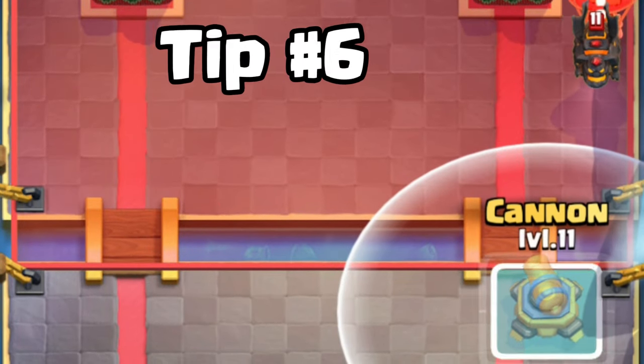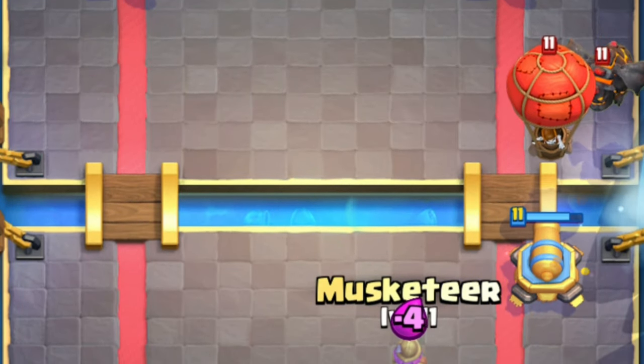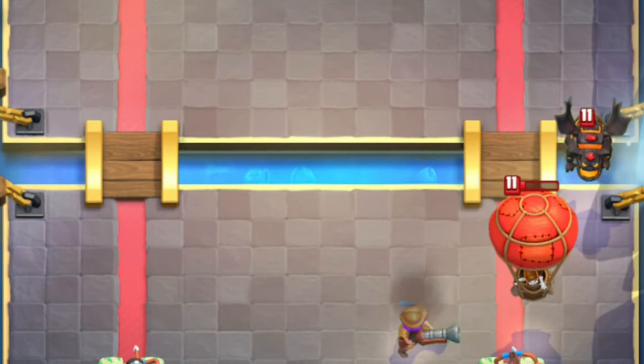Tip number 6. Place your cannon like this against Lava Hound and Balloon. This way, the Balloon will go in front of the Lava Hound, and you can easily counter it with Musketeer or any other air defense card.